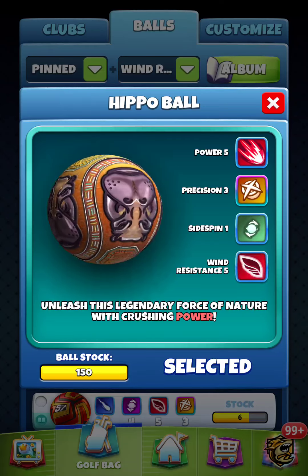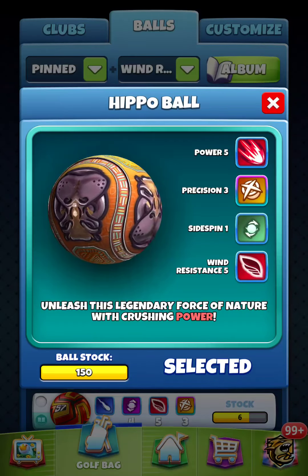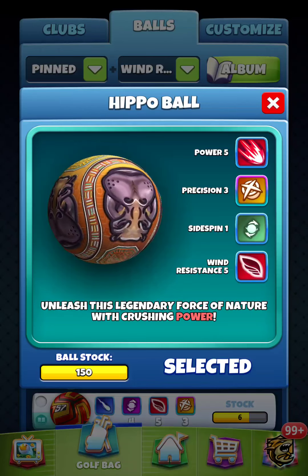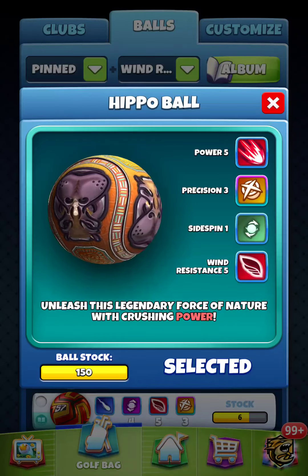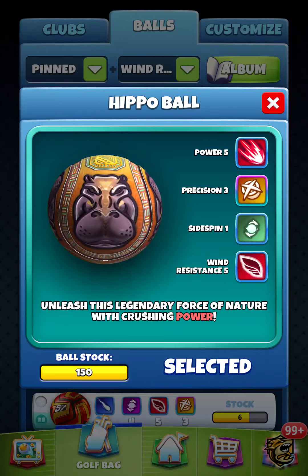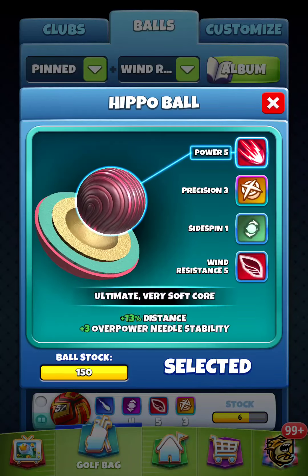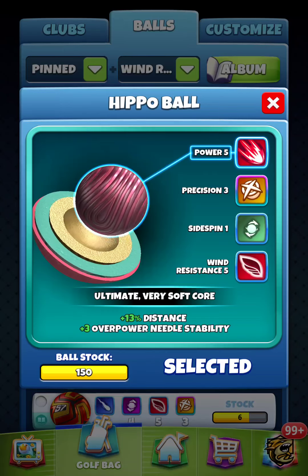This right here is kind of combining the best of both worlds as far as it being round — maybe a pixel too small. That Precision 3, we can definitely work with that. The side spin one — hey, we'd like to have two plus, but we'll take it as is. The plus three — what a beautiful thing. The only thing they could have done better was maybe give it a little more side spin and a little bit more precision. I'm waiting for the 5-5-5 ball to come out — the 23-stat ball. I'll be buying all the balls.